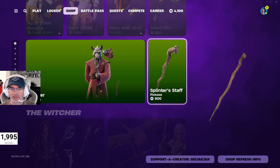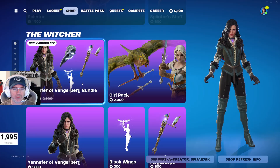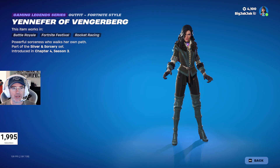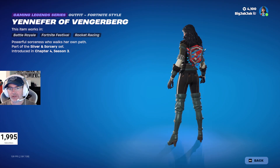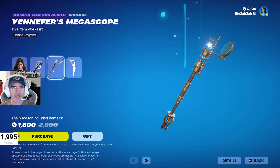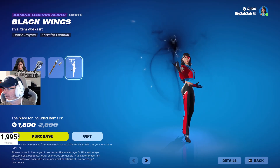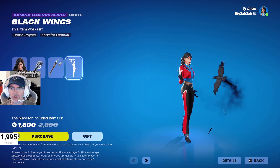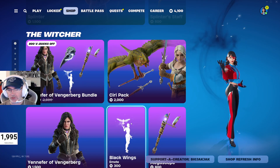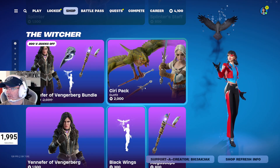And then the Splinter's Staff pickaxe is 800 V-Bucks. The Witcher Yennefer of Vengerberg bundle is also in the shop — pretty cool. Good knee-high boots, got a pretty wicked back bling there. Yennefer's Megascope pickaxe. And then the Blackwings emote — interesting thing about this emote is that you can purchase it separately, and it hasn't been in the shop for 381 days. I actually really like that emote — the darkness of it, I guess.